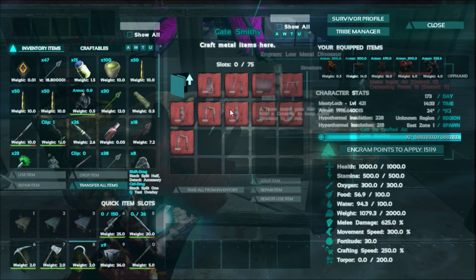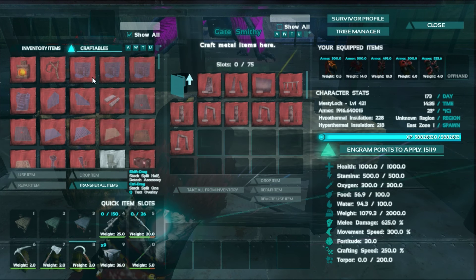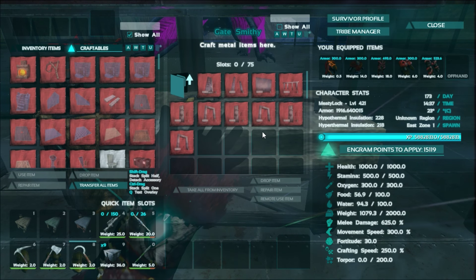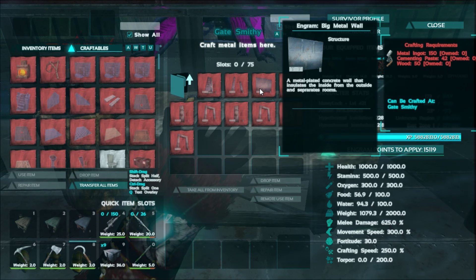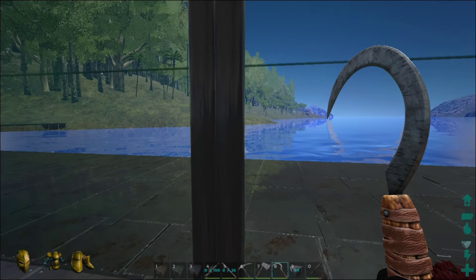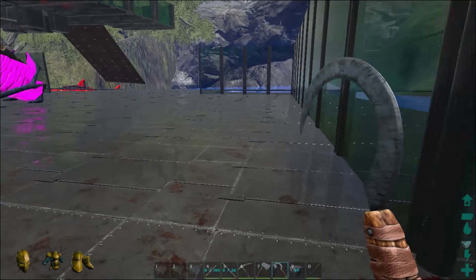I kind of like that they made a separate smithy because it makes it easier to keep everything organized, instead of looking through all the gate stuff inside of your craftable window, which is pretty cool. We can actually make some of the big metal walls, which I was thinking might be a good idea for the outside. This isn't the full size though, so we still need to go out quite a bit.